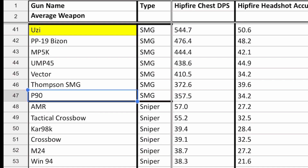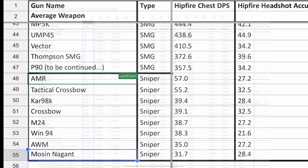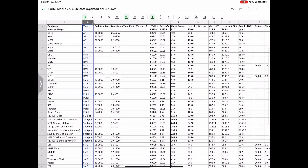The reason I ignored the P90 is because there will be major changes to this weapon soon — it will become an airdrop weapon that fires a historically accurate 5.7mm round, so it will basically deal nearly rifle damage with SMG rate of fire. Also, if hipfiring sniper rifles is your thing, the best is a close tie between the AMR and the Tactical Crossbow, with the Mosin being the worst sniper and also the worst gun in the entire game to hipfire with. I will share this spreadsheet in the link in my description so you guys can download a copy and play around with it yourselves.